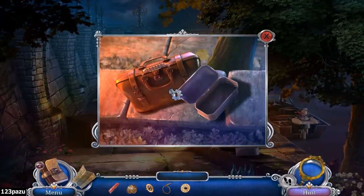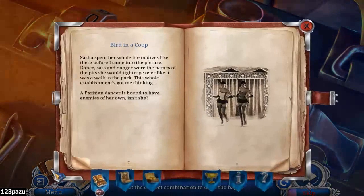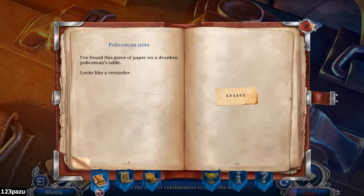Let's go back to the code. Is it for the bag? It's a 6-number gold code! Oh yeah! Can we look at the note? 6, 5, 4, 5, 4, 3.